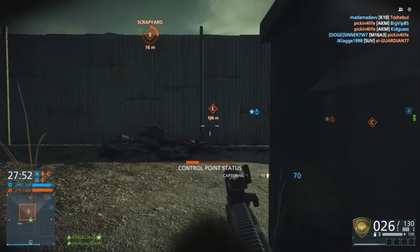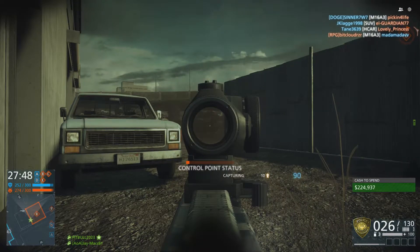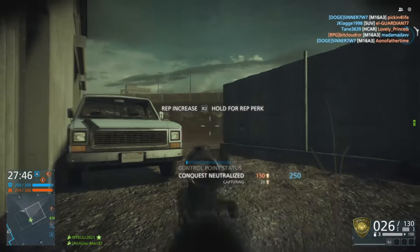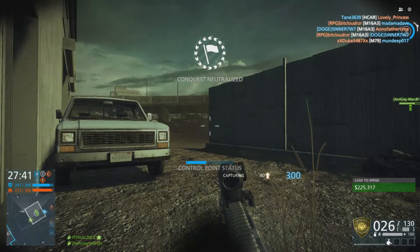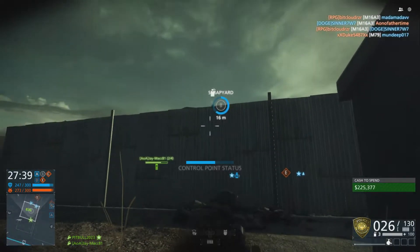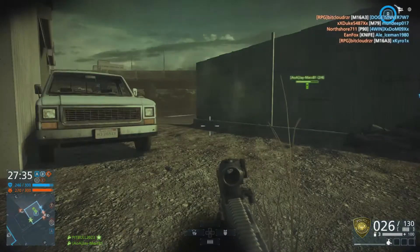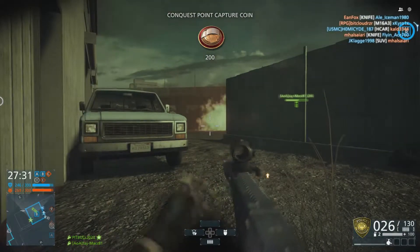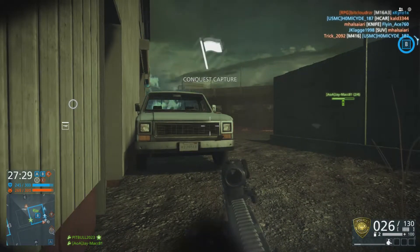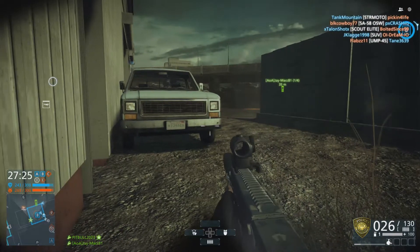I'm capturing this point kind of all by myself. I'm like, they're probably gonna run in here and clear me out, but no problem — squat down by the dumpster. It just turned blue, we neutralized it, so they won't be able to spawn in here at least. I see some teammates over there, let me throw some gas down just in case they start rushing in. The mini map's lighting up — there are some guys out there.